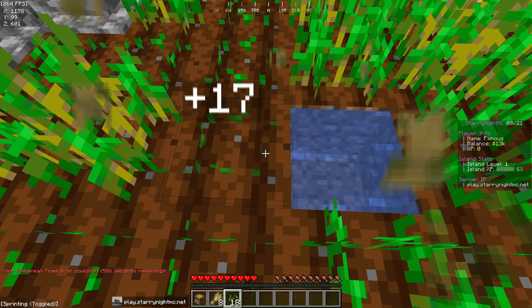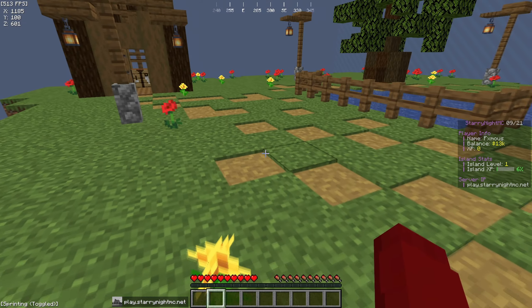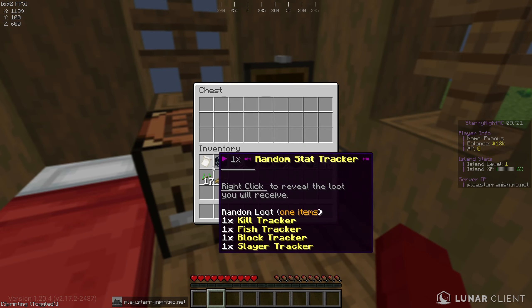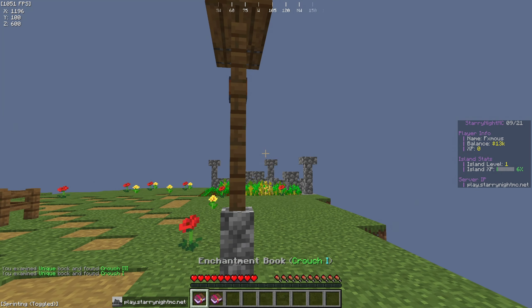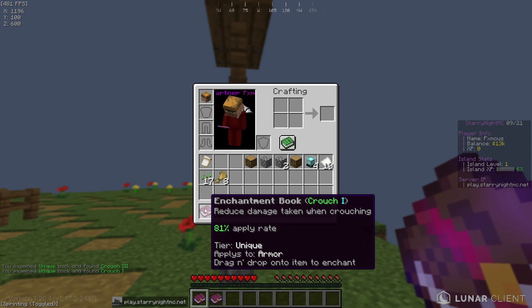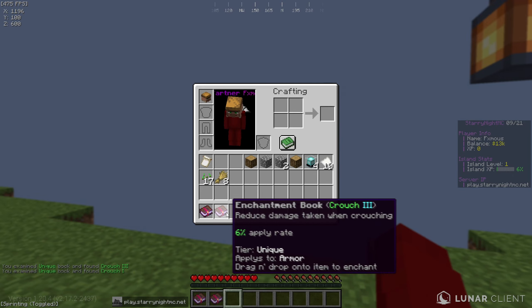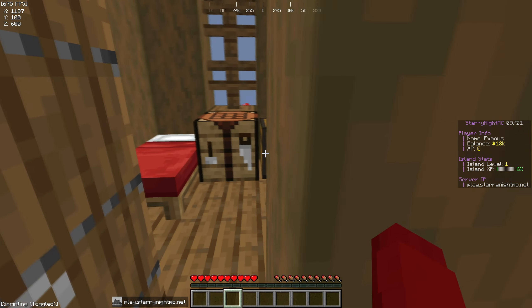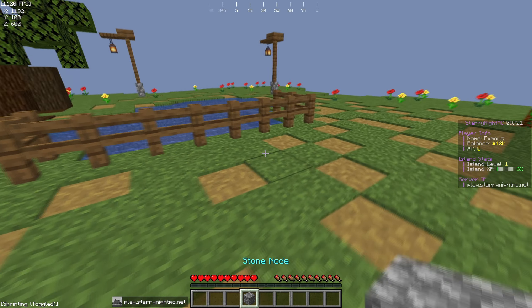Every 600 seconds we can pop Fisherman Fred again — that's cool. On this starter island we start with basically nothing but a chest. We've got the rabbit spawner and two enchantment books — let's pop them both. We got Crouch 3 with an 81% apply rate, and Crouch 1 with a 6% apply rate — not too bad.